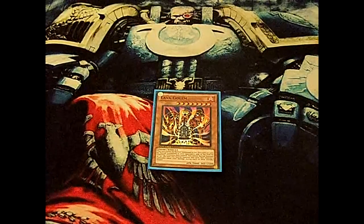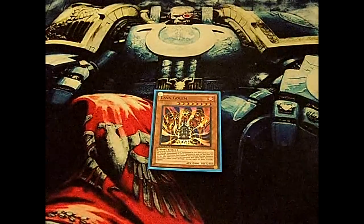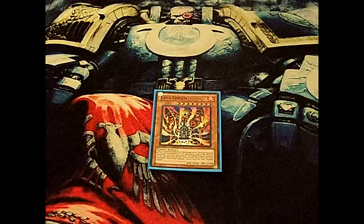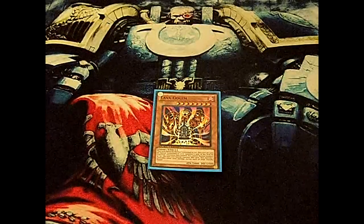Another deck it's good against is a Dino Rabbit deck, because you can tribute their Laggia and Dolkka. They lose pretty much because you got rid of two of their big monsters.